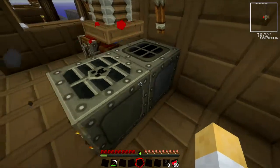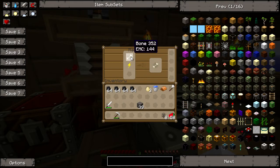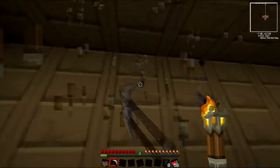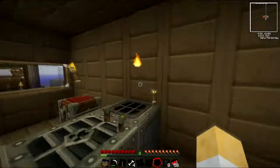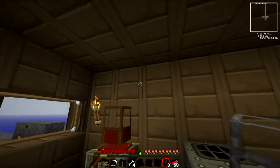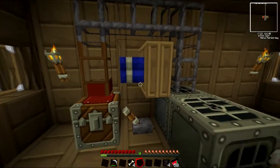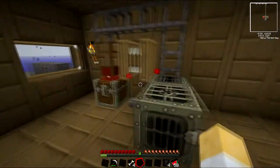Fire up the macerator. A little bit slow - it's because it needs to be in the top. Okay, everything stop - I need to mine that with a pick so I don't lose it. Let's get the bones out and move the torch. So the wooden pipe pulls it out of the chest and then it goes around into the top of the macerator. And then we go - so that's sending stuff out.